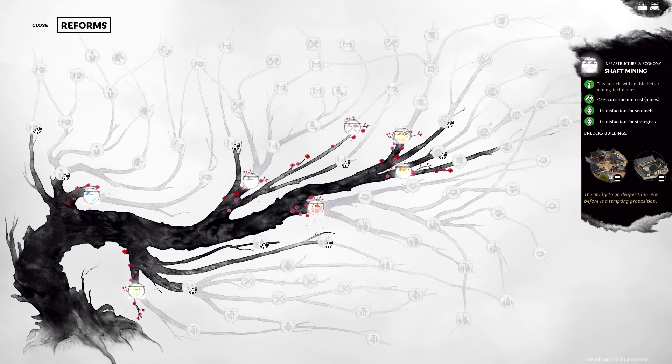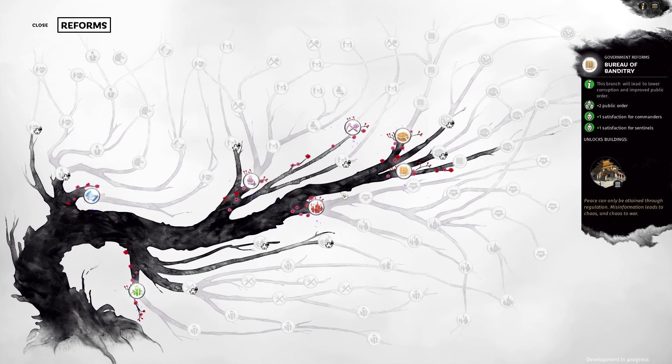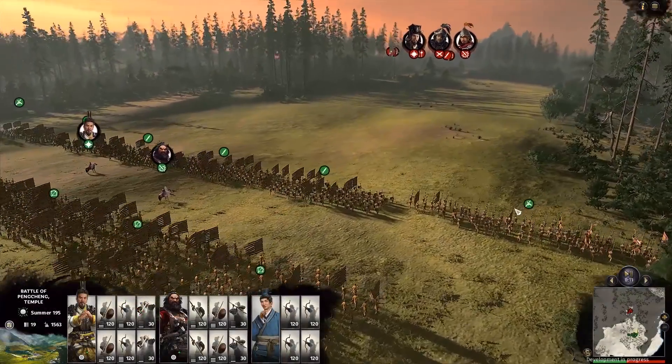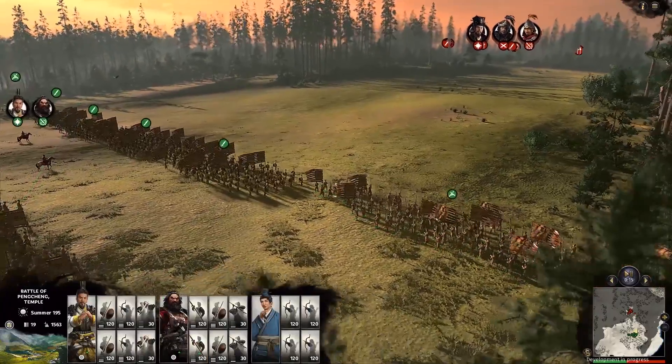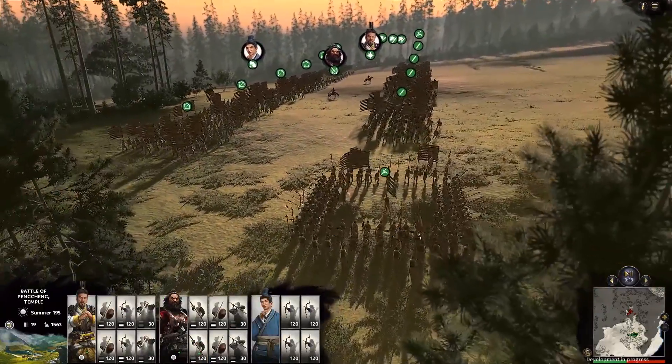During his playthrough, streamer Quill18 noticed that the end of the trade chain unlocks the Silk Road and contact with the Roman Empire — so it's possible you might even see a lost legion buried somewhere in the game. When I got to the end of my two hours, I was disappointed I had to stop. I still wanted to go fight Lu Bu, and felt like I had only really scratched the surface of what the game had to offer.